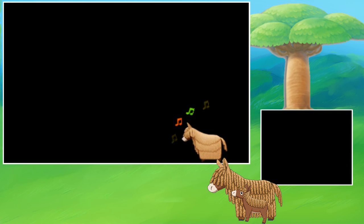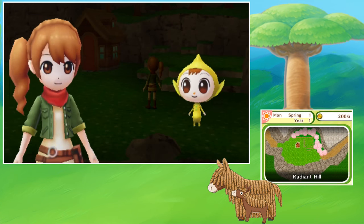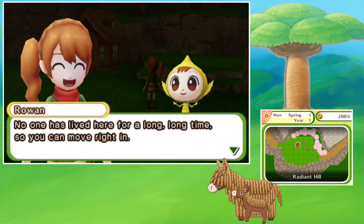It's that donkey again — where's her baby? Oh my gosh, I love it! So he wandered between these stones over here... Oh, it's a cute little house! Rowan says: 'This house is all yours now, Siri! No one has lived here for a long, long time, so you can move right in! It is a bed, dresser, refrigerator, and a kitchen — all for you to use however you want!' They're really making it easier to get started.